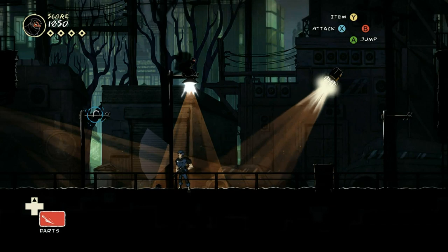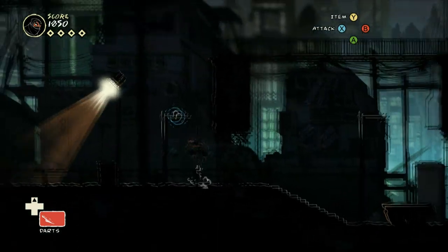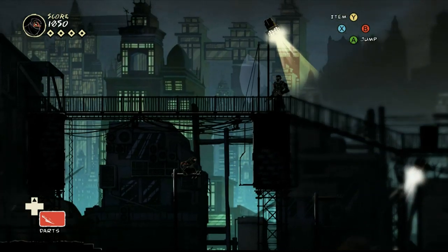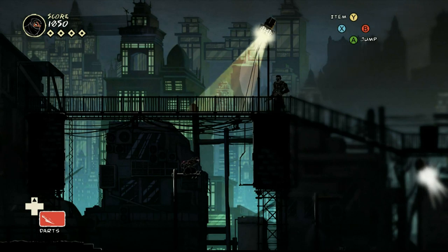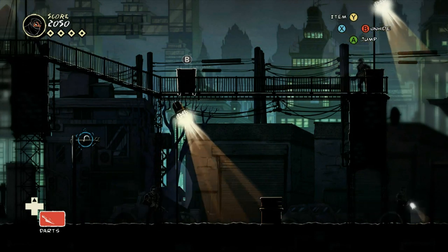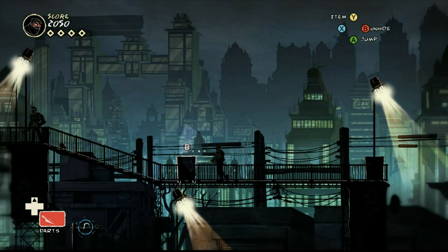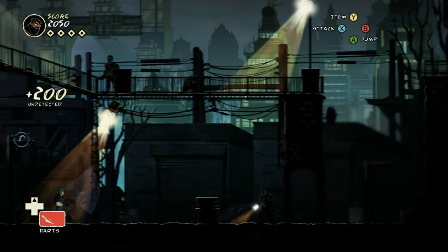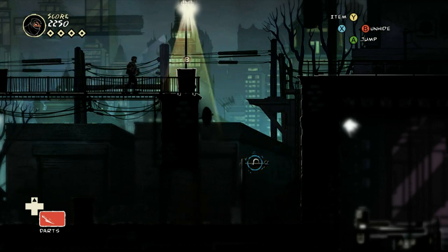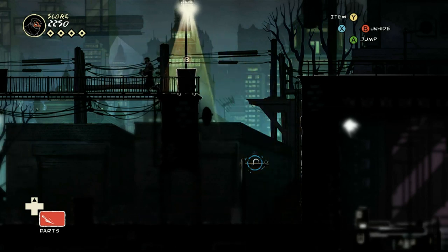2D stealth games don't really exist, so we had the basal challenge of stealth games not being easy to make, and then we had to make them in a way without rich templates to draw upon — you can't just take what's done in 3D and translate it literally to 2D. We had to approach it by looking at what the ultimate experience we wanted to provide was: really player-centric, choice-driven design. We looked at design decisions 3D stealth games made, deconstructed them, took them up a level, and translated them back into 2D. And beyond that, it was just a ton of trying something out, seeing it doesn't work, figuring out why, and iterating on it.